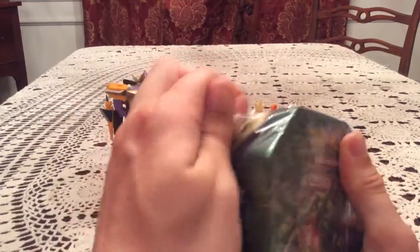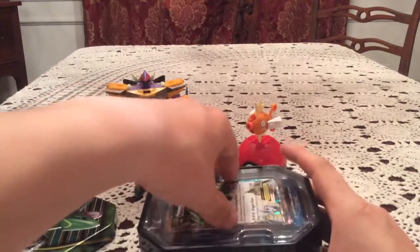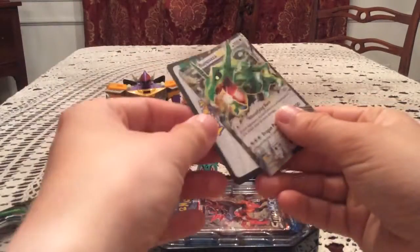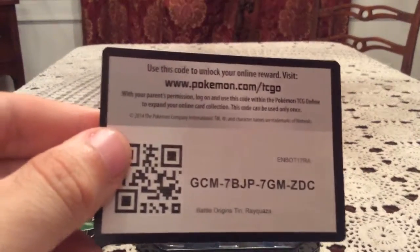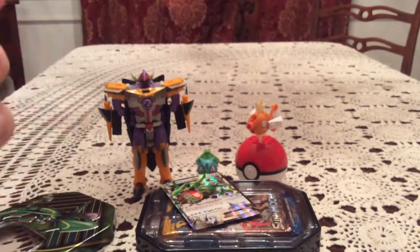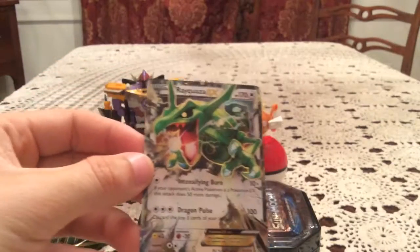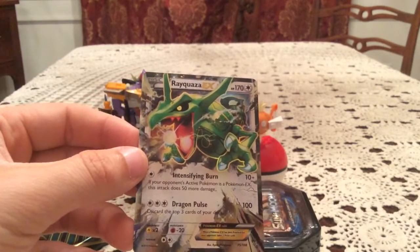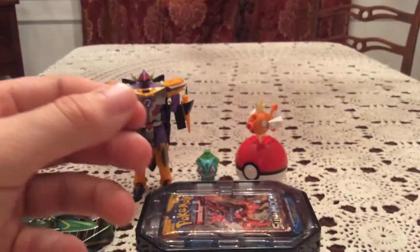Let's get this open. I'm trying to remember what the Darkrai tin had — I think Sun and Moon were two of the packs. We have two Sun and Moon, Evolutions, and Fates Collide. Here is the code card — seeing as it's a set card, I'm not sure I need this code. There is a Rayquaza Battle Origins 10 code for you guys — pause and take it if you want it. The physical card here is Rayquaza EX from Roaring Skies, 75 of 108. According to my set list for Roaring Skies, I am missing number 75 Rayquaza EX, so hopefully I just filled a hole in my collection by buying this tin.